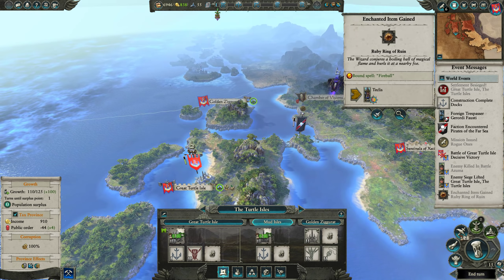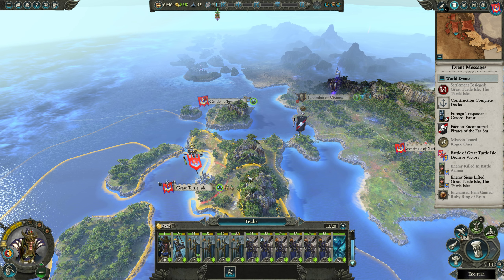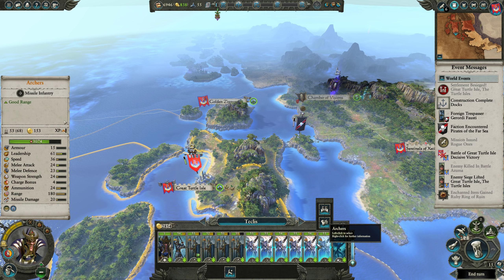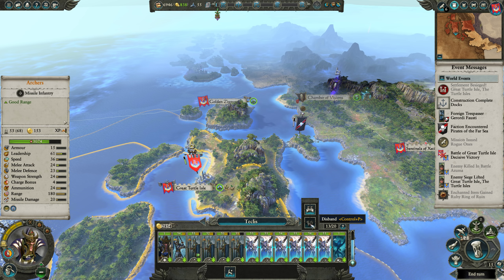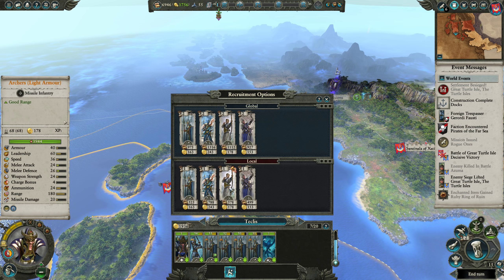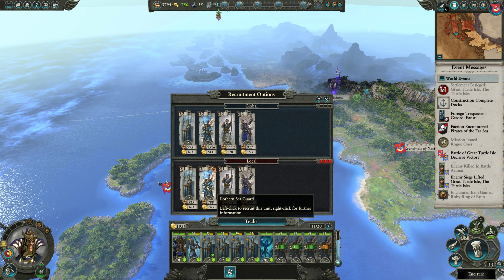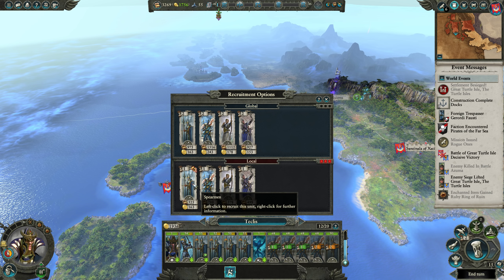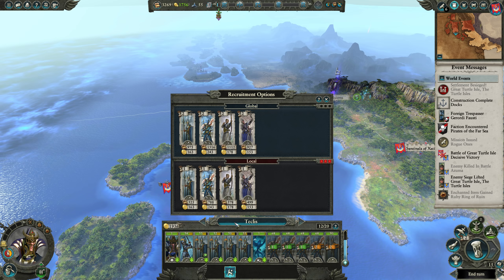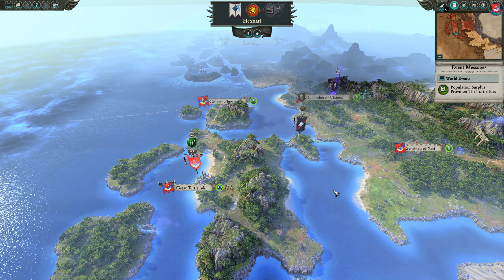We've got better income now, so let's make a switch: we're going to boot all these archers and swap over to Lothern Sea Guard — four Lothern Sea Guard and the spearmen. Actually, let's make it five Lothern Sea Guard. It's probably going to put us in the negative but these guys are totally worth it.